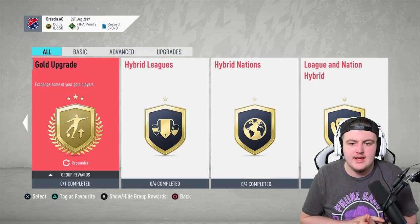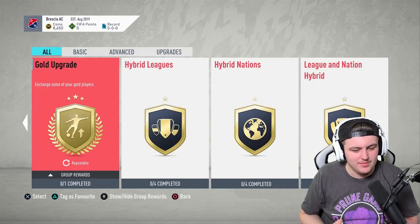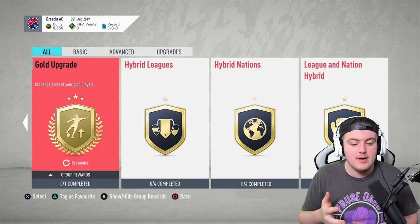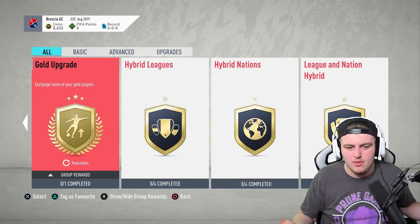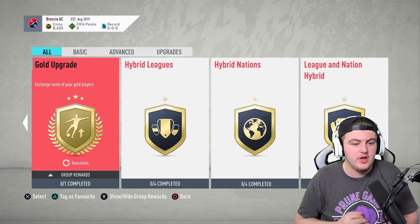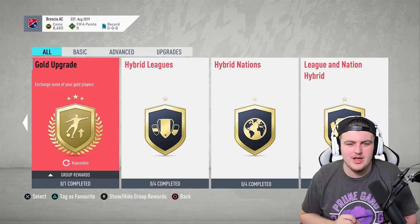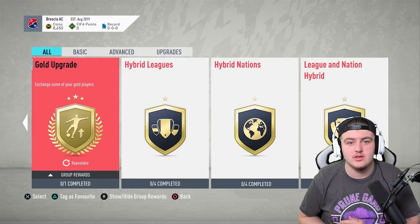To summarise: if you plan on spending 12,000, 24,000, or 36,000 FIFA points at the start — or even more — then do a few gold upgrades to get a taster, since you'll have a lot of coins and players. But if I were you, with your welcome back packs, hold on to your players — be a little bit patient before you sell them. Because these hybrid SBCs are very good value for money and a lot of people like to do them straight away. Holding on to players means you might have one needed for a specific SBC, letting you do it cheaper or sell at a profit.